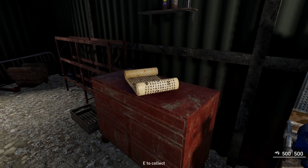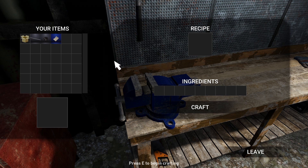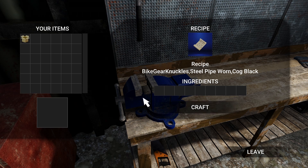Over at the workbench we're going to need the recipe — instructions right there — and we'll bring up the menu. This is just the out-of-the-box menu; I'm not going to bother creating a custom special menu for this. We'll drag the recipe into the recipe slot, then add the ingredients. We hit craft, you hear it, and it goes into my inventory — still showing as a little box, which I'll explain in a moment.